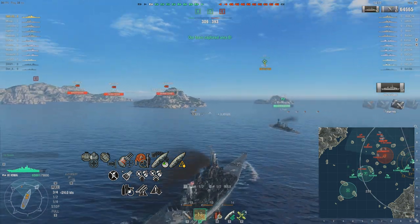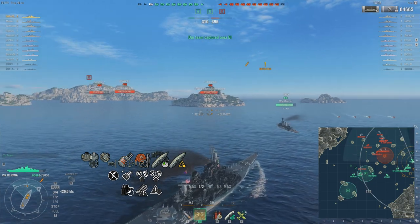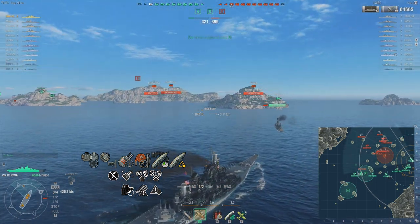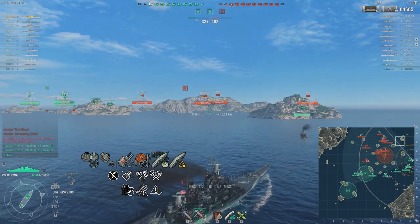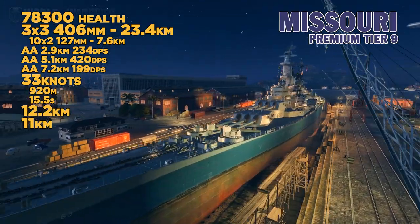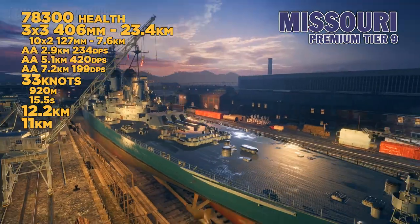Some people talk badly about the Iowa — comparing it to the Missouri, you get an aircraft instead of radar, and a little less front bow armor. But all in all, it's a fine tier 9 ship that can do fantastic work. At tier 9 we also have the premium Missouri, which is an Iowa-class battleship with slight alterations from the Iowa.